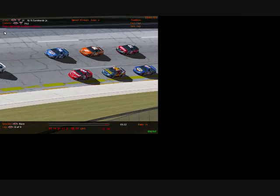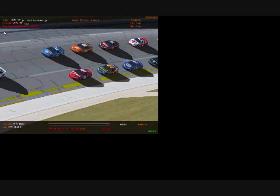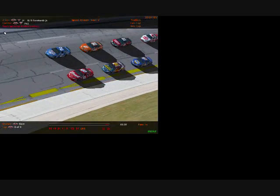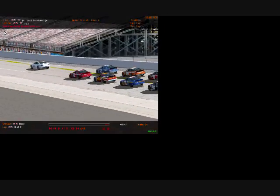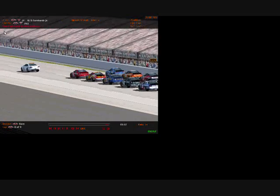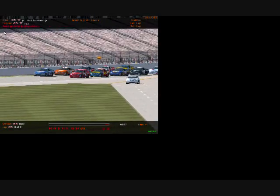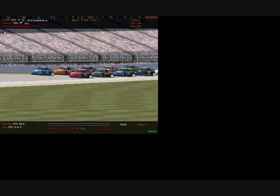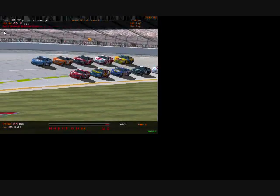Here is the number 8 car of Dale Earnhardt Jr. on the pole, followed by the number 2 car of Rusty Wallace and then on back. This is the first pre-race season of the NASCAR YouTube Challenge. We have one entrant so far, that is the 99 car of the H3 Freaker. The NASCAR Challenge will not start until we do have 10 entrants.